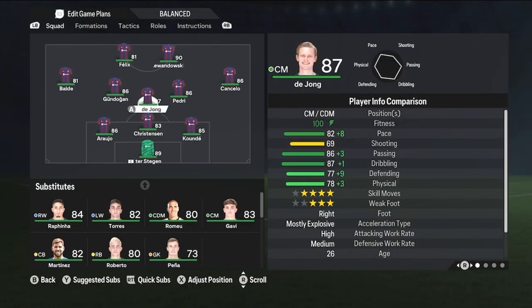The only position that doesn't fit the Barcelona example quite well is the CDM. De Jong statistically is great for a CDM — you want pace around 80 (you can go with 70), good passing, dribbling, defending, and physical. However, what's most important here is the work rates. De Jong has high attacking but medium defensive, and in Ultimate Team I don't want that. I'd want medium or low attacking and medium or high defensive work rates — try to get high defensive. Even Rodri with about 60 pace actually worked very well in Ultimate Team.